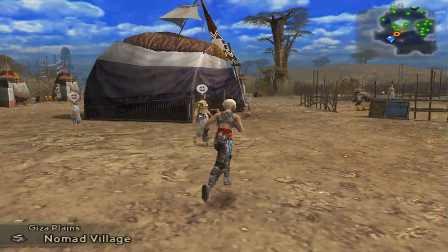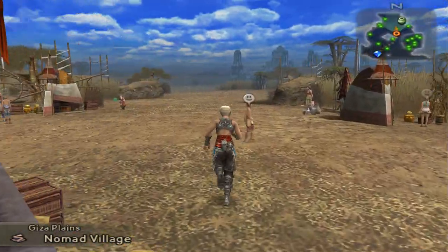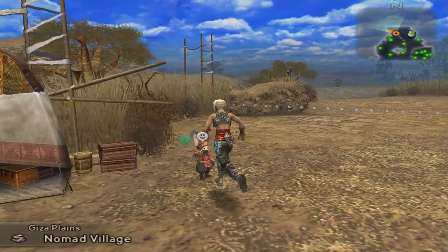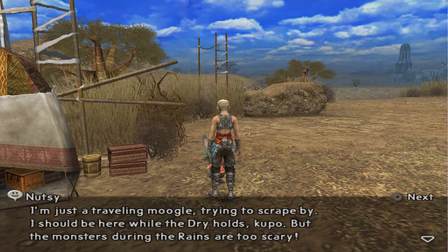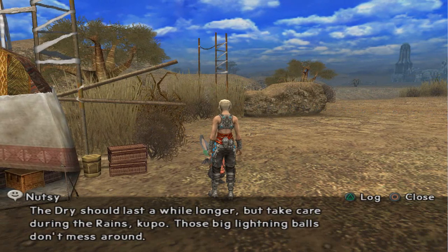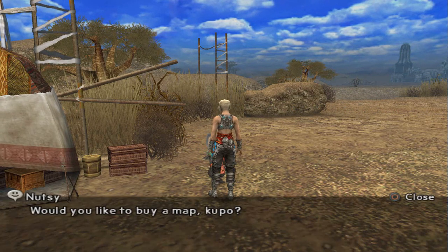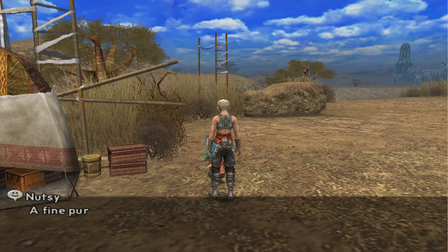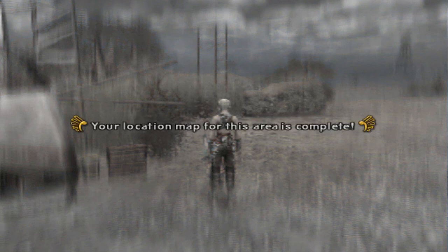Well hello and welcome back to Final Fantasy 12. Last time we gathered a sunstone and now we have to head back to Rabanastre. Hey, it's the Cartographer's Guild - the kupo, the moogle that we were looking for earlier. The dry should last a while longer but take care during the rains, those big lightning balls don't mess around. We'll buy a map.